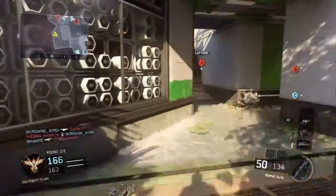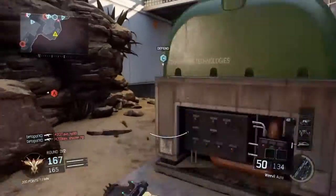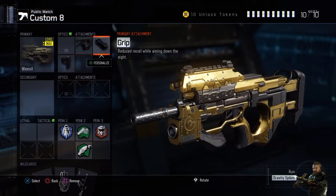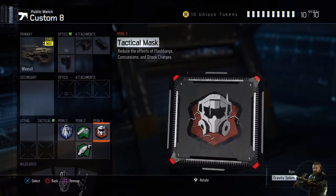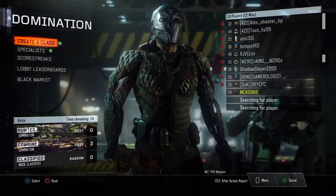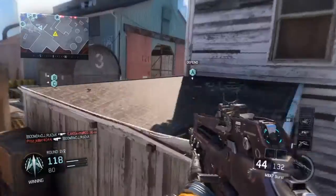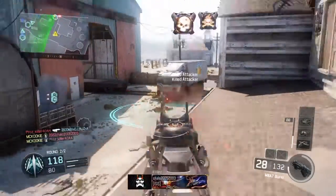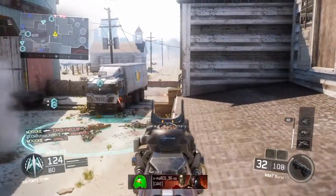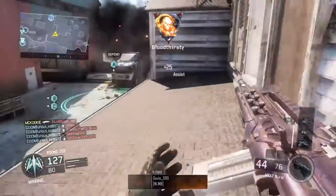I ended up going 50 and 25 in this game, which is a 2.0 KD, but that's a lot of deaths and basically because I was sliding and jumping around probably more than I should have — but I had a lot of fun. Here's the class setup: the Weevil with Stock, Quick Draw, and Extended Mag, rocking Flak Jacket, Fast Hands, and Scavenger, as well as Tactical Mask. Overall I'm very excited to continue using this controller — from here on out on this channel you'll be seeing Battle Beaver Customs controller gameplay.